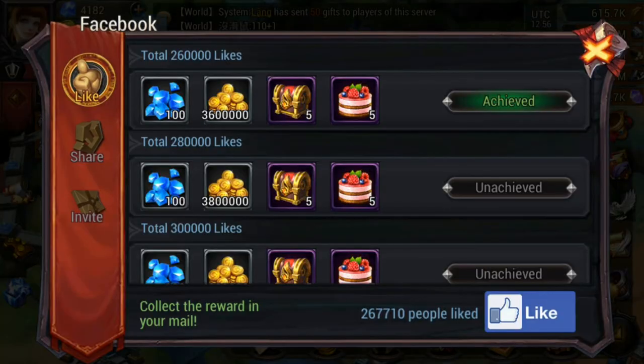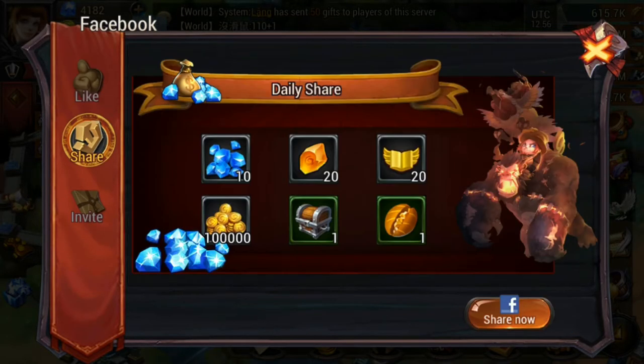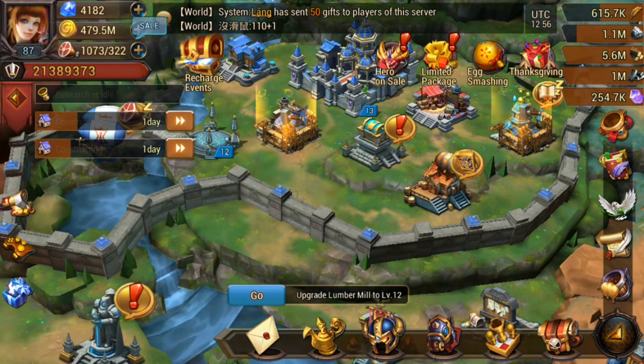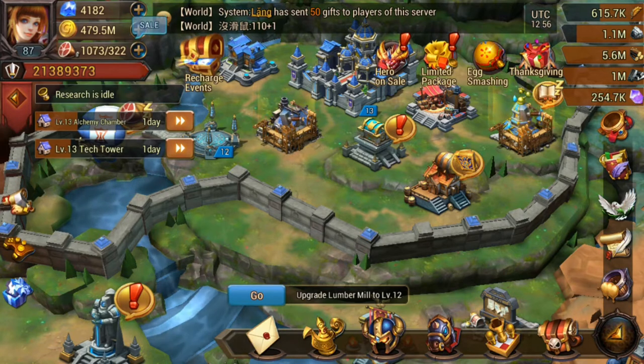The next thing is to come over to the Facebook share — by sharing over there you're going to get another 10 diamonds. So we're already talking like 770 diamonds in about 30 seconds because of the bonuses. If you didn't have the bonuses you'd be talking about 370 diamonds.